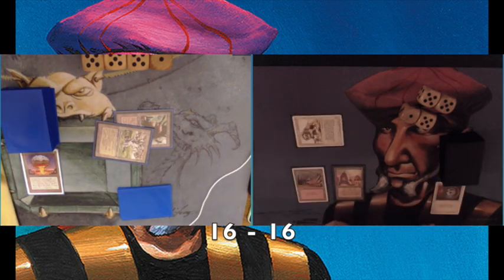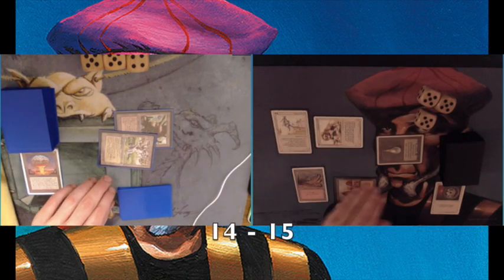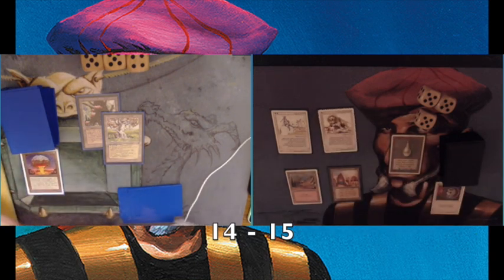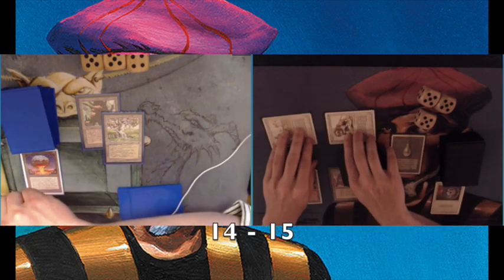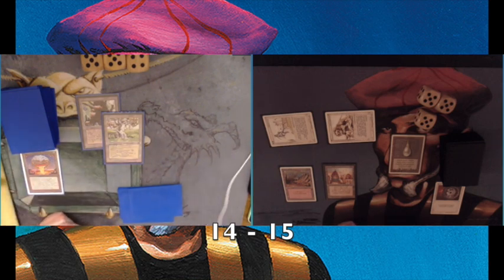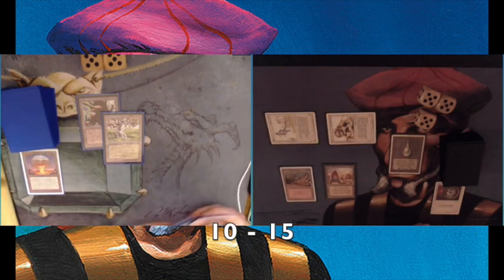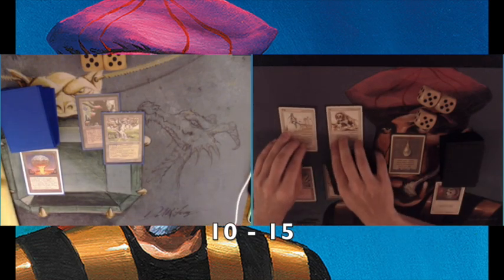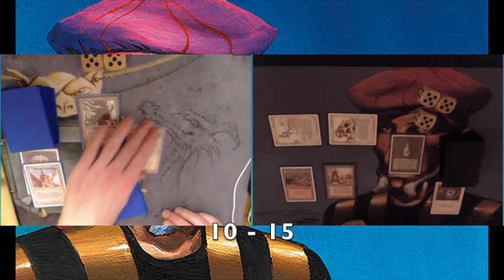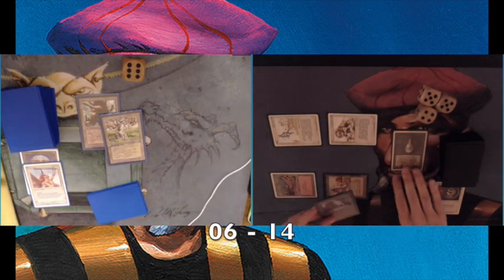He's attacking me here for two with the Mishra's Factory and I'm attacking back for two. I'm playing the Mox Pearl and that allows me to play the White Knight. That's always kind of tricky — when you play with multiple colors, getting to white can be a problem. Luckily I found the Mox Pearl. Now I'm able to hit for four. He's taking the damage, choosing not to block with the Mishra's Factory, probably because he's light on mana — that would mean he loses a land if I play a Swords or a Lightning Bolt.